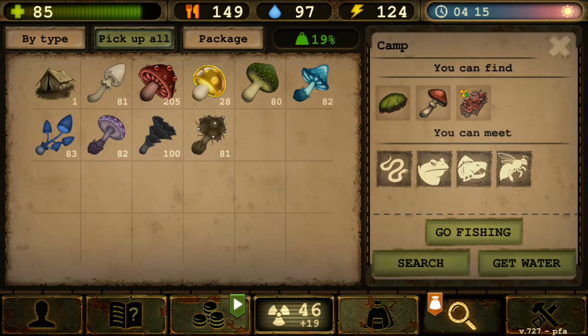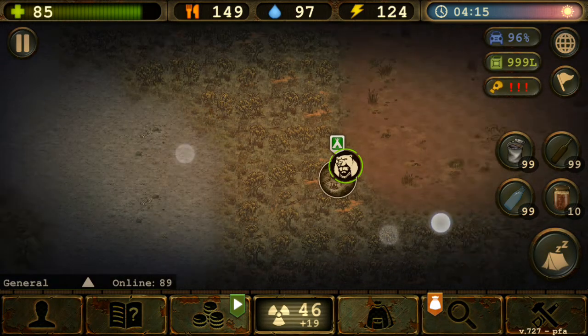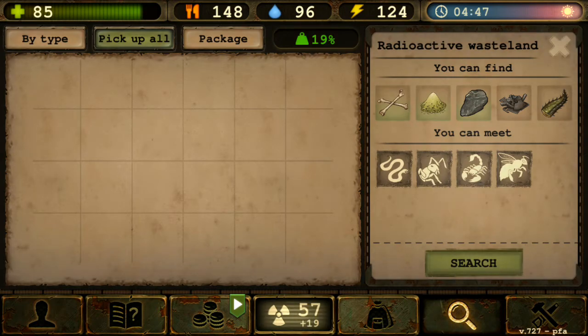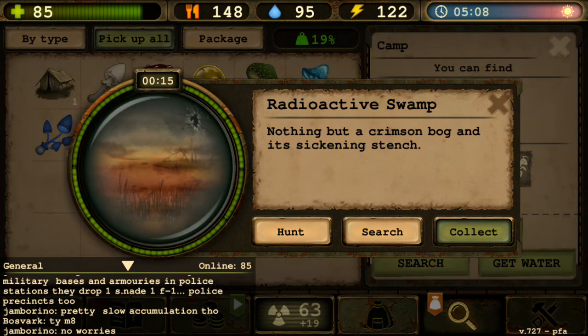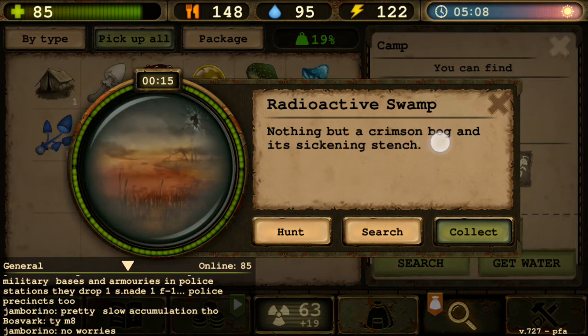Just because you stay in a house doesn't mean you're totally safe from radiation in the wasteland - that's just how it is. Anyway, the two main biomes for finding strange mushrooms will be radioactive forest and radioactive swamp. There's also radioactive wasteland which gives radiation points too.